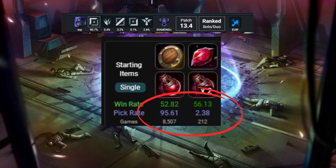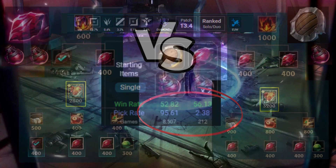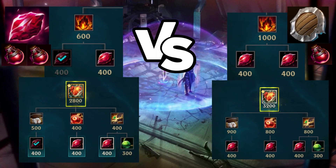It makes sense, especially with Shen, because Shen has no way of clearing and it's usually important to rush Bami's Cinder for wave clear. So having a Ruby Crystal start speeds up the Bami's Cinder purchase, or if you're going Heartsteal, you also get to buy that item much faster. This generates a quick power spike and faster stacks to scale in the game.